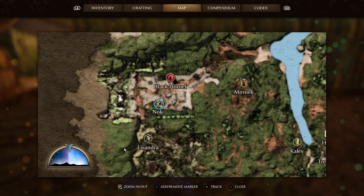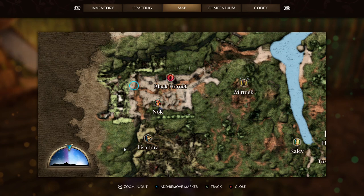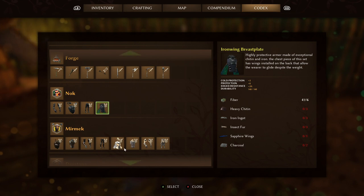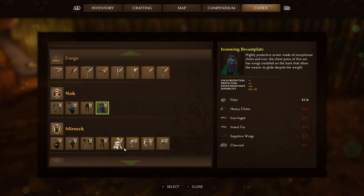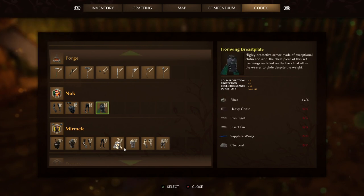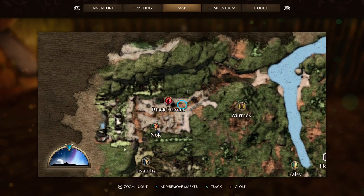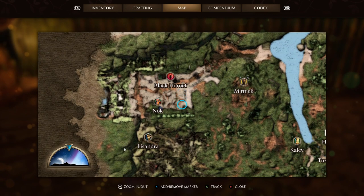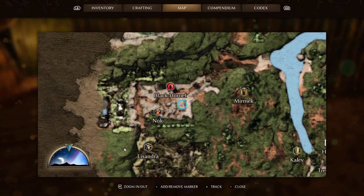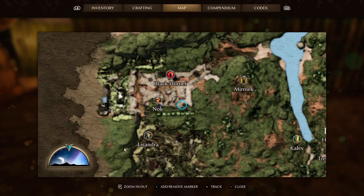You can find the Iron Wing set by going to Nock, all the way over close to Lissandra but in the broken highway or road area. You don't need too many refined resources once you get that iron. You need 6 heavy chitin, 10 iron ingots, 8 charcoal, 3 insect fur, and 1 sapphire wing — and those sapphire wings make up for the lower grind on other materials. You'll have to kill one of the black hornets that lives in the far northwest. Nock will give you a quest after crafting the set, revealing the black hornet and telling you to go get the wings for her to attach.